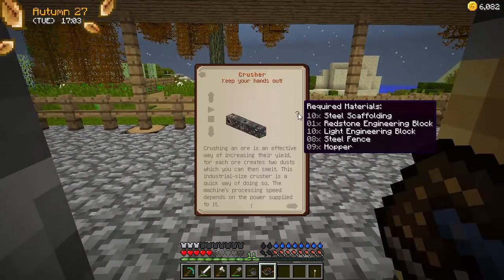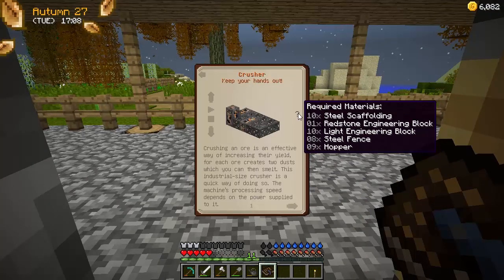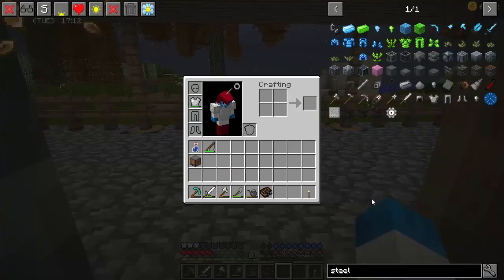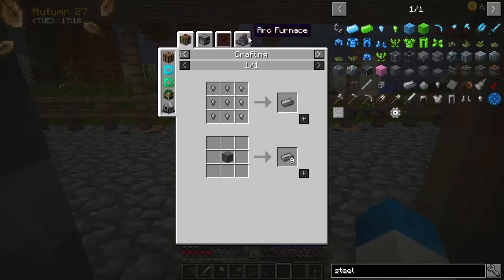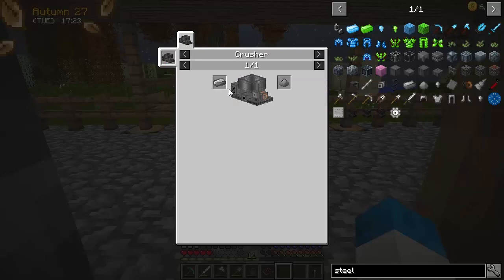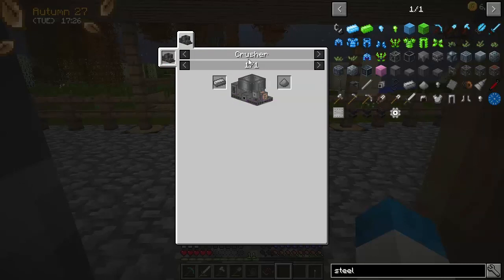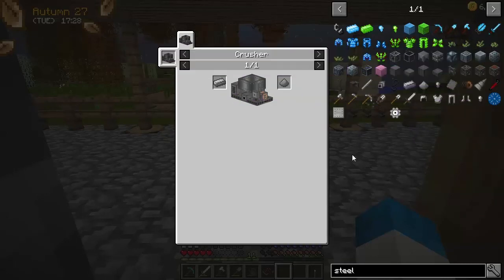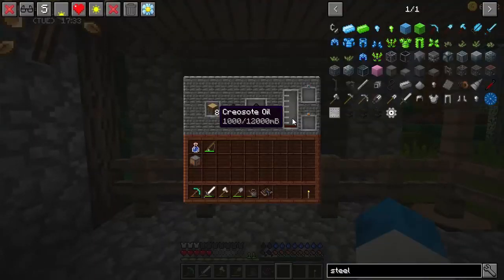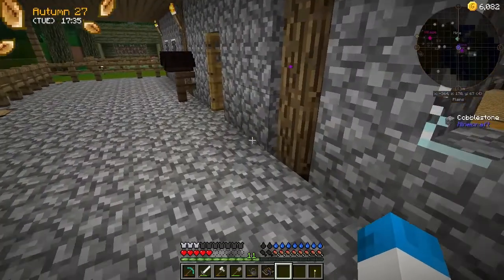The thing is we're going to need the power, and we want the power to be able to start getting some stuff. The heavy machinery - the crusher will double our ores which would be really nice. We can get iron from the ground, so it'd be really nice if we could double that amount of iron. But to do this we need steel, redstone, light engineering blocks, steel fences, a hopper - we need a blast furnace to be able to get steel. So we've got a little bit of creosote oil now, which is fantastic.